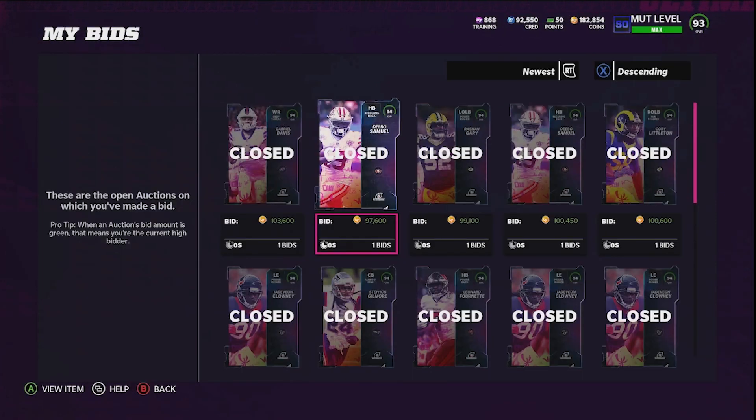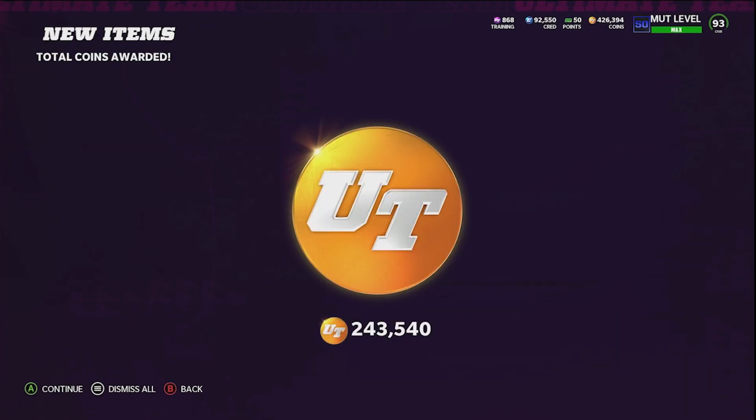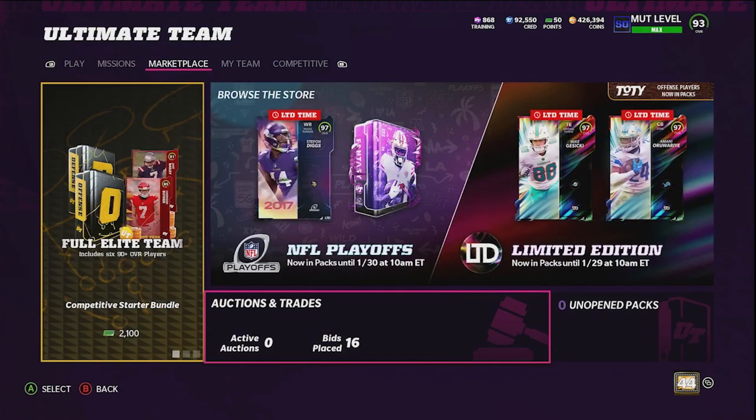To complete the Evan McPherson set we spent 300,300 coins total. Our Evan McPherson just sold for 243,000 coins. Taking away how much we spent on the set versus how much the card sold for, we ended up losing 56,760 coins.